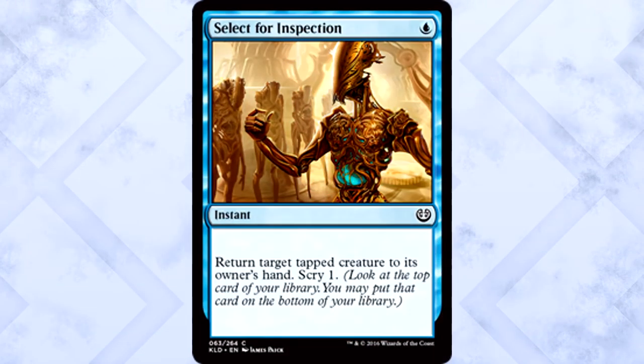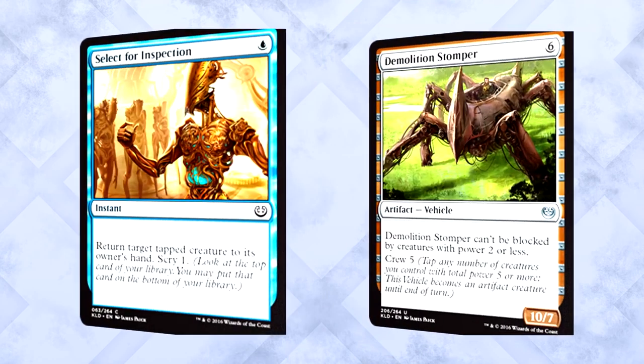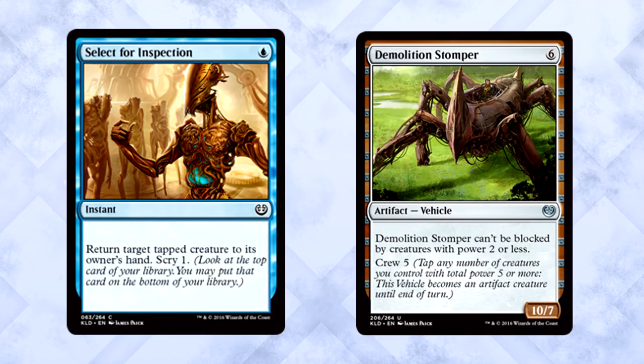Select for Inspection is one blue mana for an instant — return target tapped creature to its owner's hand, scry 1. Bounce effects this cheap are amazing in limited, especially at instant speed. The best part about this card? It says tapped creature, not creature that dealt you damage this turn, so you can return it before it ever gets the chance to hit you. I can just imagine someone crews a vehicle with a few creatures, goes to attack, taps their giant vehicle — and bam, back to their hand. Talk about time walking. The scry 1 is just gravy. Very good.